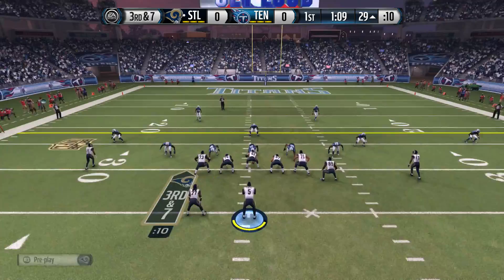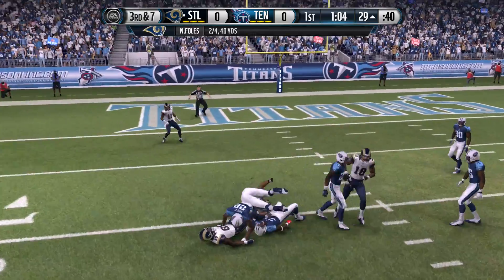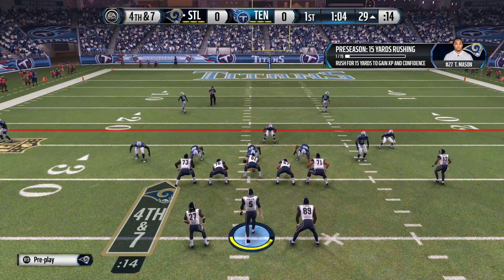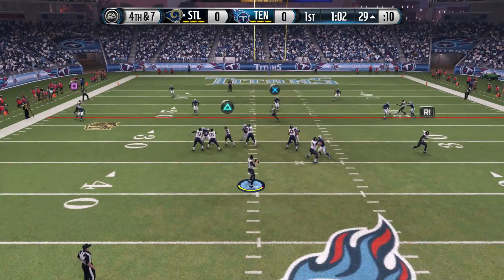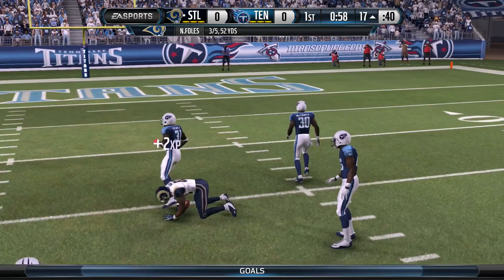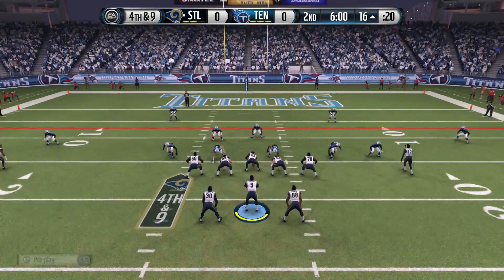Some nice positive gains for the first-team offense. Third and seven: Foles finding Jared Cook with an aggressive catch, but he dropped it — you cannot be dropping those, Cook. Anyway, fourth down and seven — preseason style, we go for it. Foles finds Brian Quick once again with a nice diving grab, some nice positive contribution from Brian Quick right there.